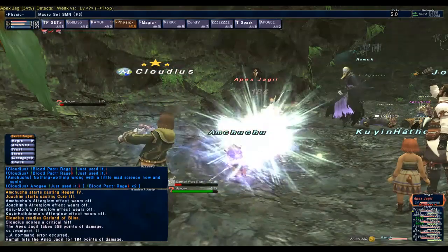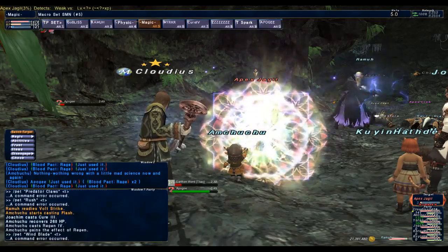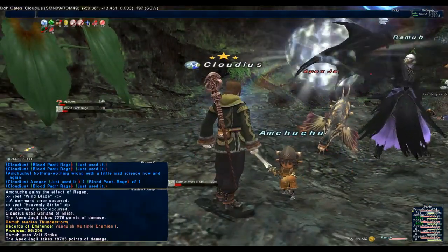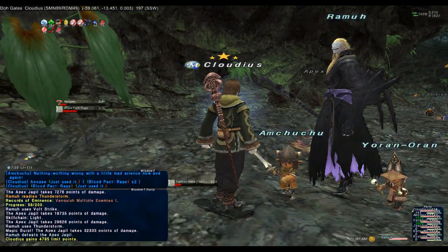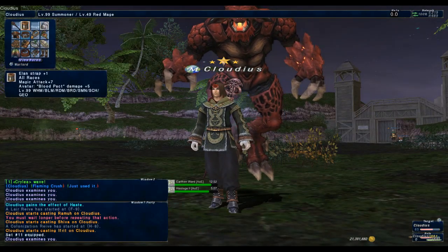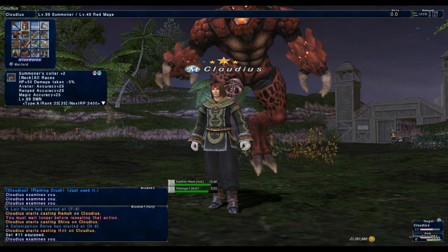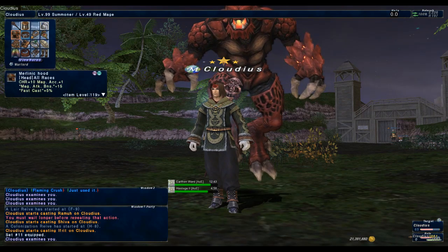Don't forget guys, your Apogee ability has a recast of 3 minutes — throw in an extra magic burst when it's up. Before I forget, it really helps to have a fast cast set for summoning your avatars. This can also be coupled very well with Apogee to create insane skill chains with two separate avatars.